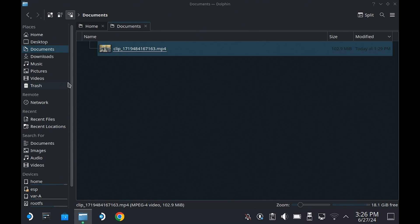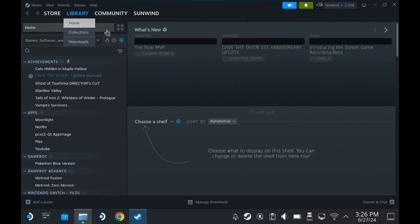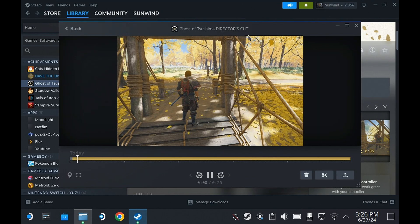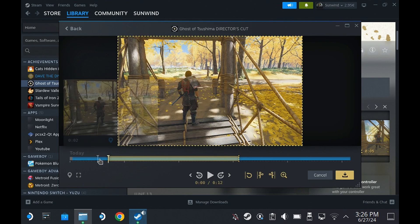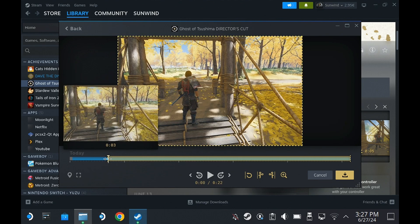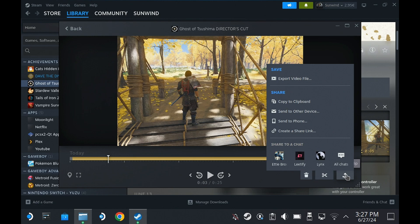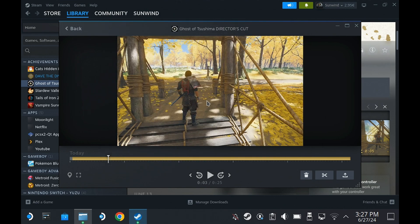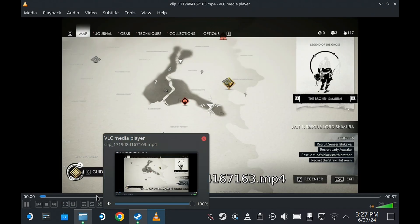In desktop mode, open Steam and go to Ghost of Tsushima. You'll see the post-game summary, and clicking on a session opens a timeline editor where you can clip footage from specific points — it's really intuitive. When you're ready, click 'Share This Clip' then 'Export Video File,' and Steam will encode it to an MP4 file that you can save wherever you like.